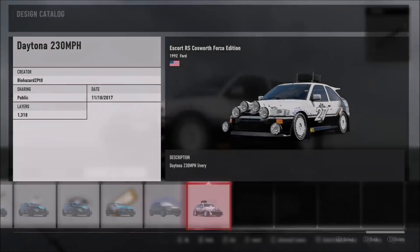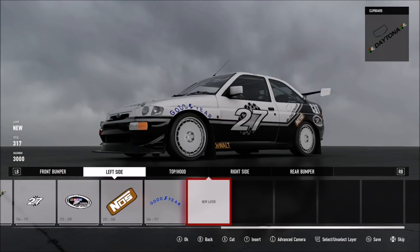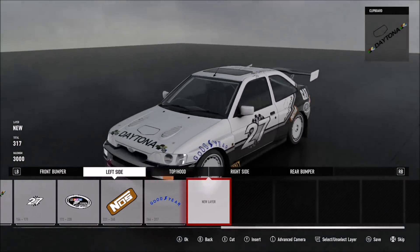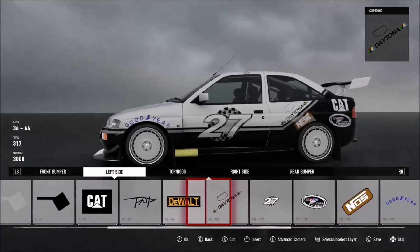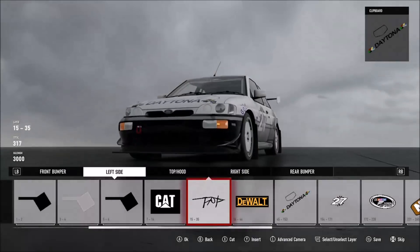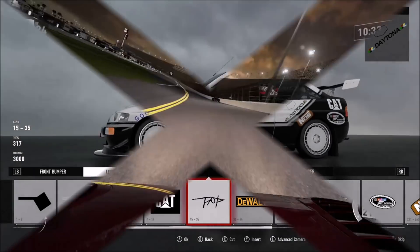If you're feeling really supportive, why not go ahead and download the livery I made for this car on this racetrack. It's got neat little vinyl groups on there such as my Goodyear. I also made a Daytona Tri-Oval Ring and a Daytona logo to compliment the car. It's titled Daytona 230 MPH.